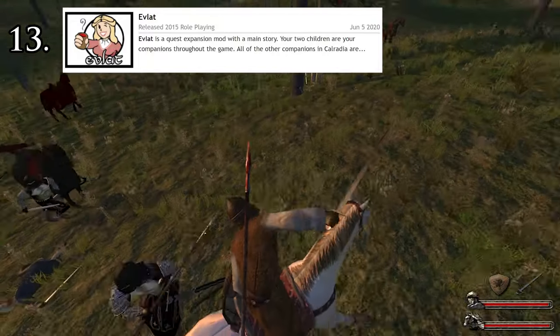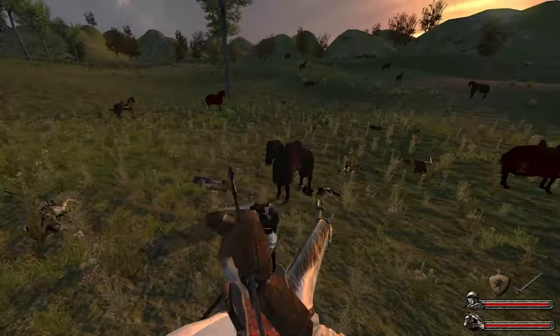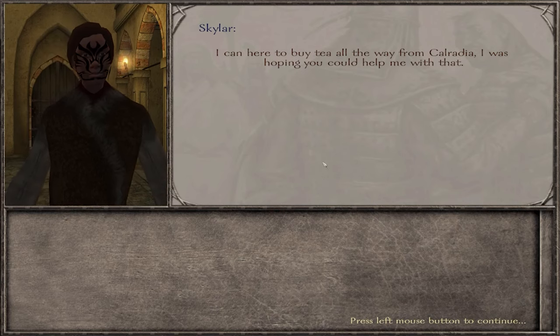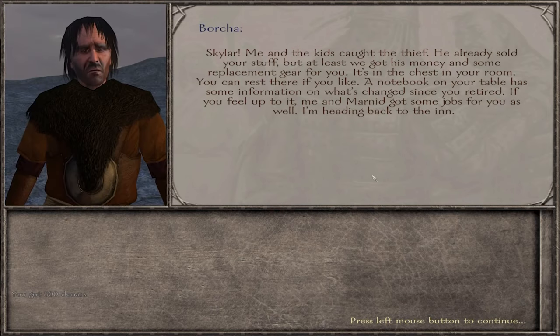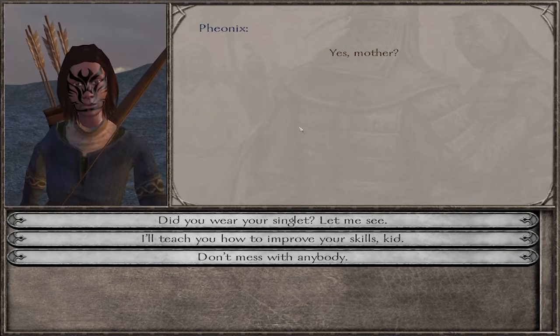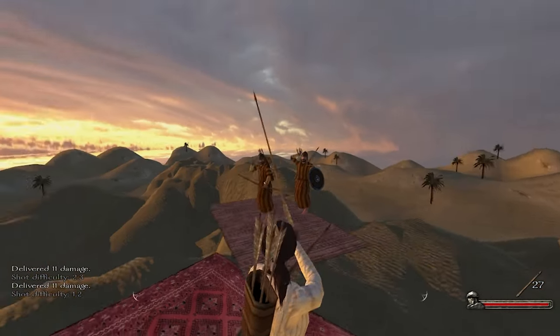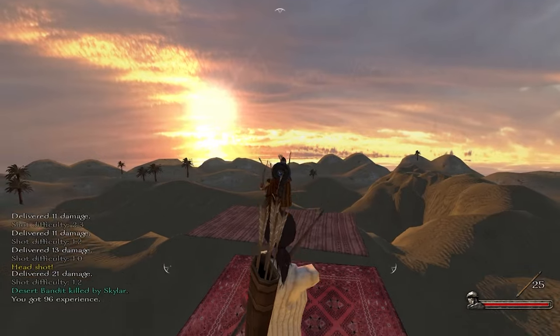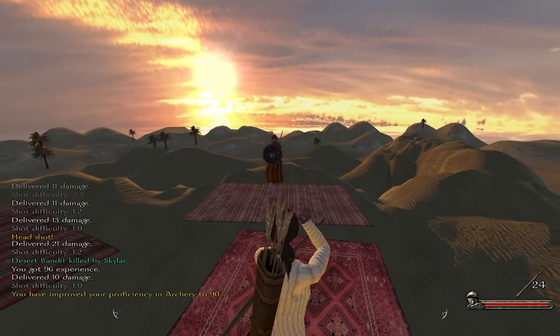Number 13: Evelat. In the same thematic, Evelat is also a story-driven mod taking place in Calradia. While the story isn't as engaging at least initially, the mod heavily expanded on the companions found in Native, giving them key roles in the story with cool interactions. Your character also starts with two children as companions, which is neat, and we also get cool flying carpet dream sequences. Evelat truly humanized the characters of Calradia in a way I struggle to describe. Just check it out, it's a great mod.